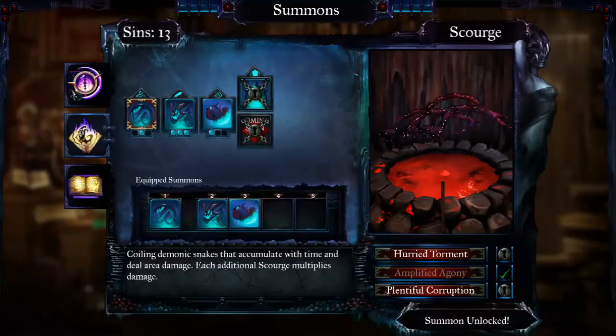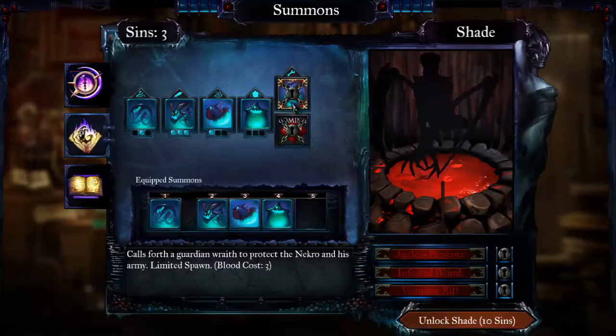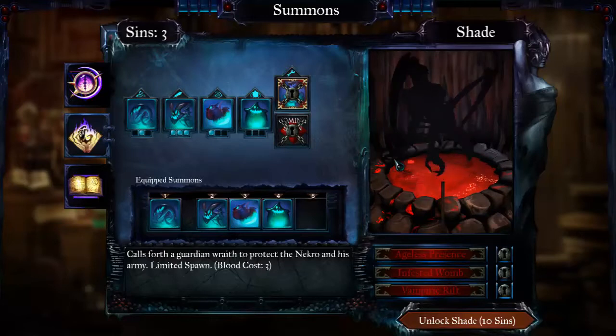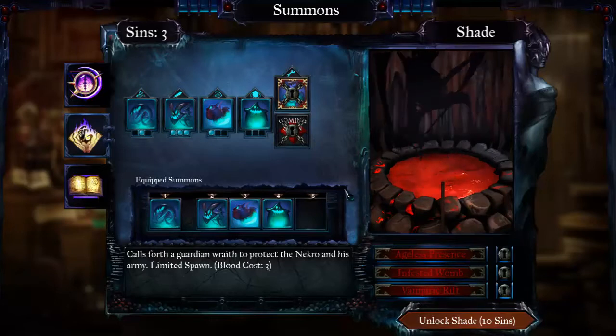Then you've got your second dropdown, which is summons — these are different units you can cast during a level to help you fight the flood of creatures trying to take you out. I've got loads of sins to spend, so I'm going to get this new character. Sins are essentially almost like a random drop item within the levels — I assume it's random because I haven't seen consistency with it, but you'll see that in the gameplay itself.